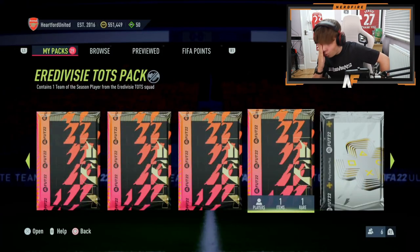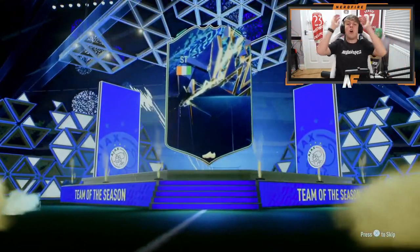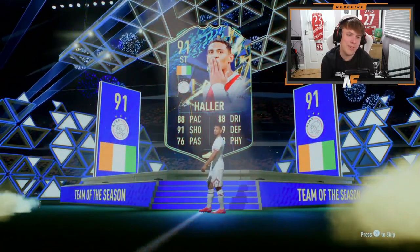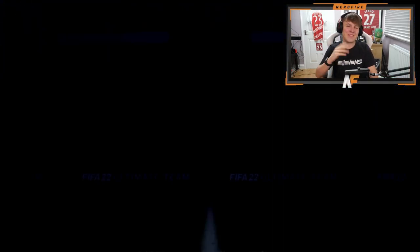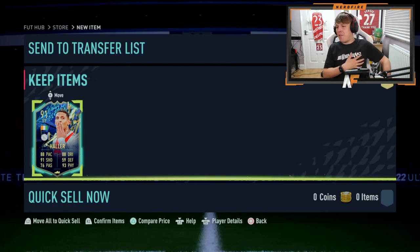I believe this is pack number eight or nine — I've completely forgotten to count, I do apologize. Can we see our first Dutch Eredivisie Team of the Season in this pack? We haven't seen one yet. It's Haller. I thought it was going to be Sangara. It doesn't look the worst, but I think Sangara is still better — realistically, is he going to be that usable? He's three-star, three-star, which kind of completely deadens the card in my opinion. Sangara would have been better usability-wise and fodder-wise as well. If you see the Ivory Coast flag, you definitely want to see Sangara.